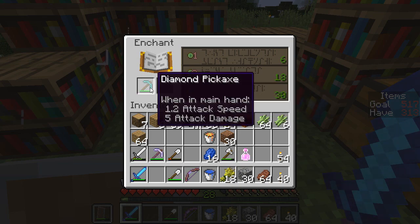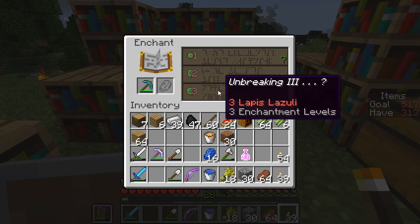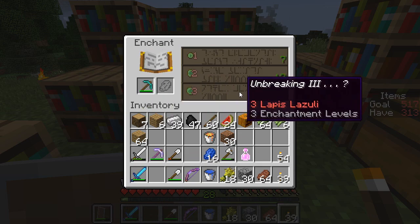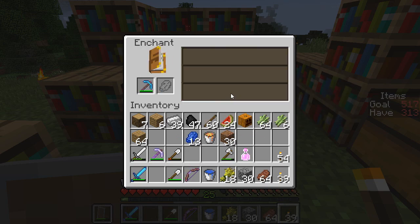Efficiency 4 would be nice at level 30, and at level 28 I'll probably also be able to get Efficiency 4. I'm breaking 3 — that wouldn't be bad either. Let's give it a shot. Let's just go ahead and spend 28 levels and see... just Unbreaking 3. Oh well.